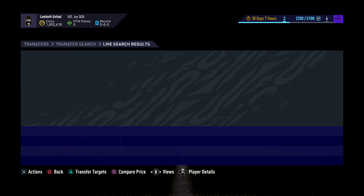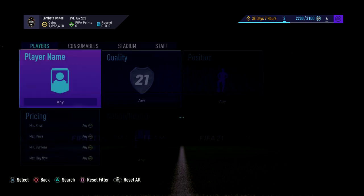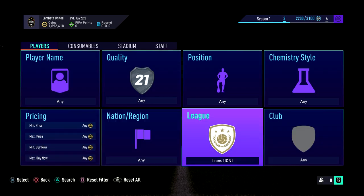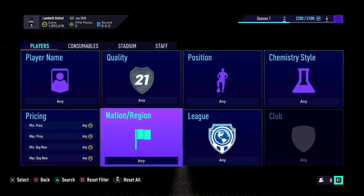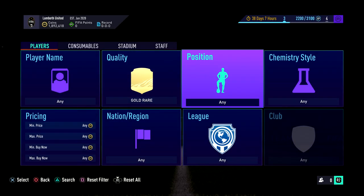You can see that a card just came up a minute ago, but nothing is really coming up at the moment. So we will move on to the final method. So the final thing I'm going to show you is one that uses less coins, but it's one that is always good to do. You want to go over here to the gold rare section.